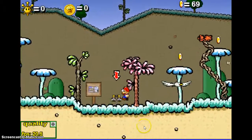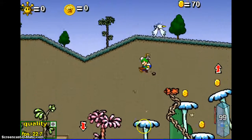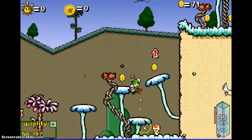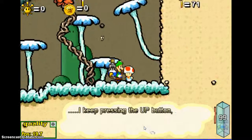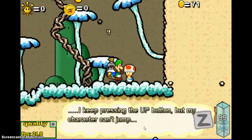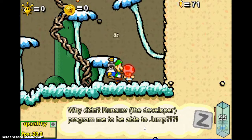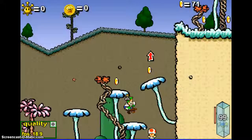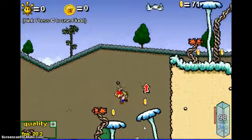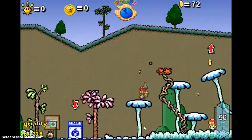No way — yes! We get FLUDD in this! Let's talk to him, he looks mad. I keep pressing the up button but my character can't jump. Oh no — the developer programmed it to not be able to jump there. Okay, let's bounce. No no, bad FLUDD!